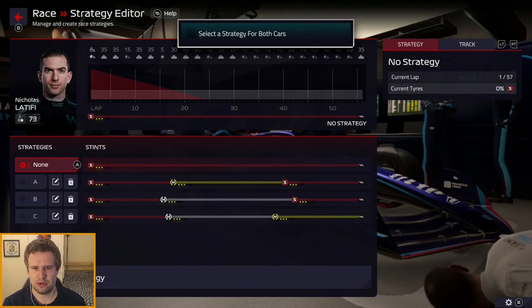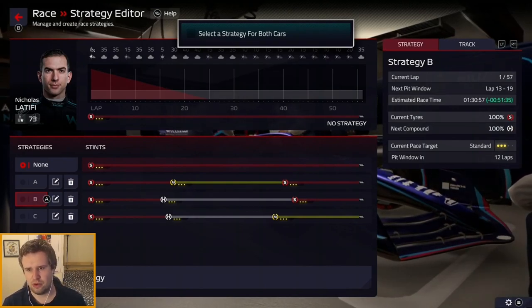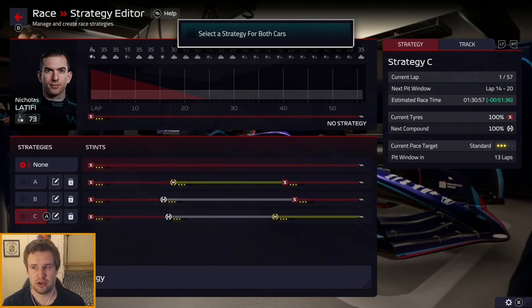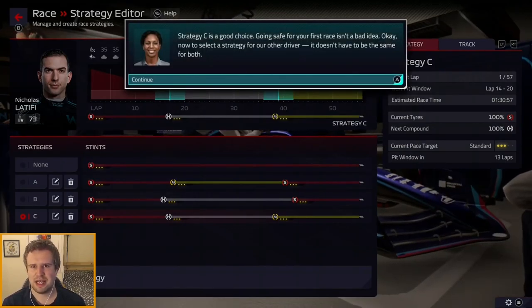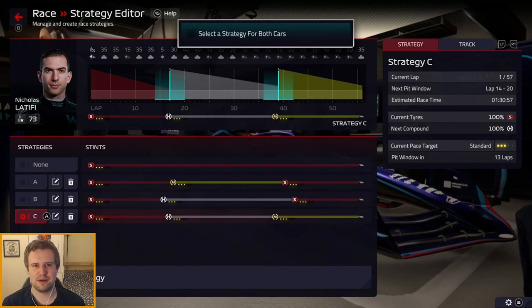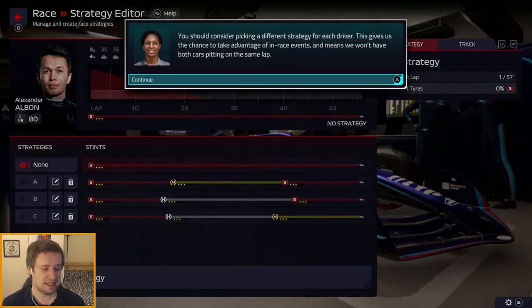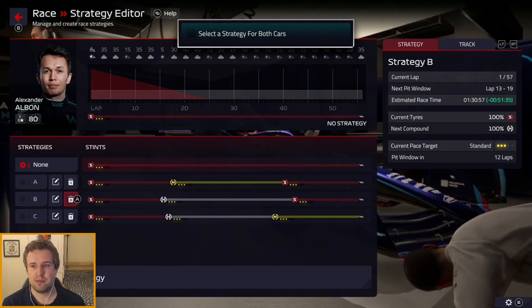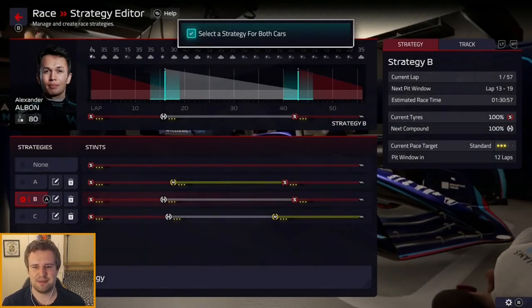For Latifi we'll go for the cautious option, just try and get to the end and hold people up. For Albon we'll go for the balanced one because he's a little quicker, so two stints on the soft might help him. Going safe for your first race isn't a bad idea — safety first. Albon gets Strategy B, and it's already telling us to pick a different strategy to avoid cars pitting on the same lap, which is also important.